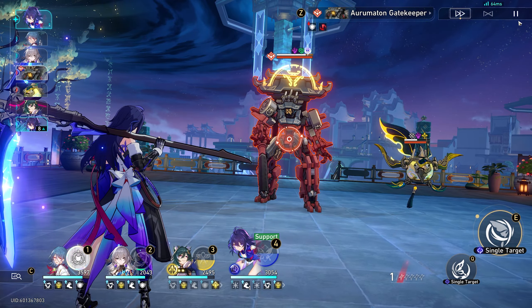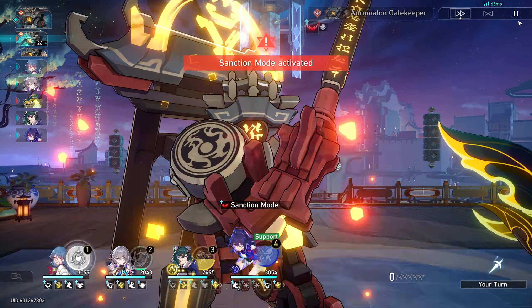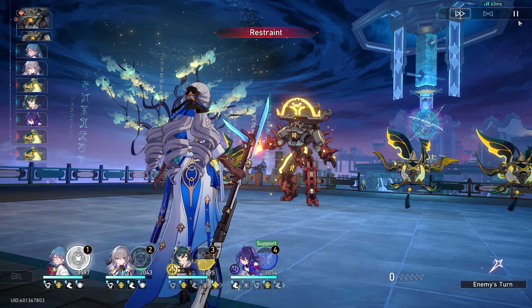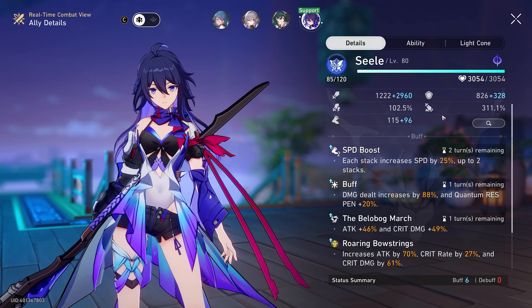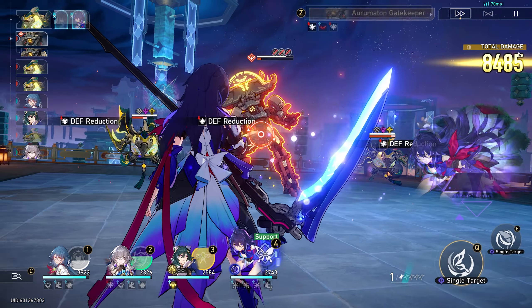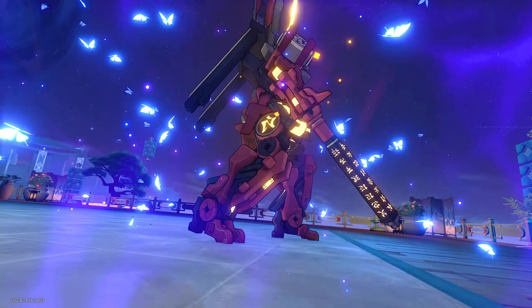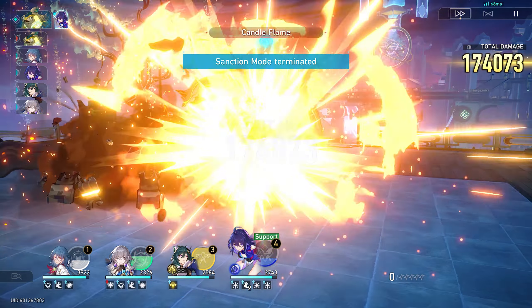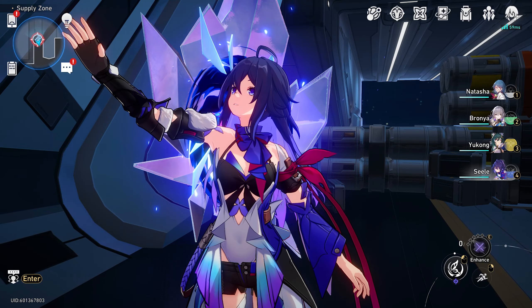I'll pop my skill on this enemy — I have a feeling it won't one-shot without the ult, but it should do a lot. Wow, it nearly one-shotted just like that — incredible. This Seele is so strong. Now her speed is also going to be boosted because of the eidolon. We can pop her ult without having all the buffs from earlier. She's at 75% HP, 200 — this is without the buffs — so even if I crit without quantum weakness, this should do a lot. 174K — Jesus, Seele is cracked.